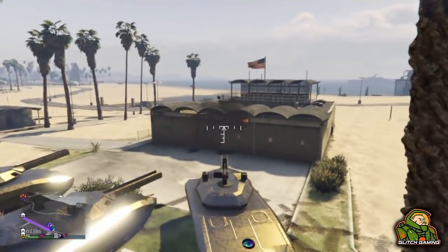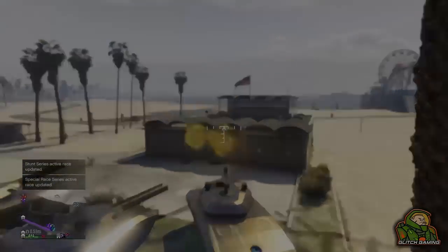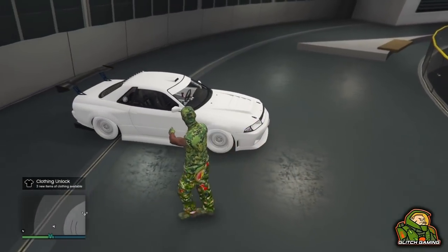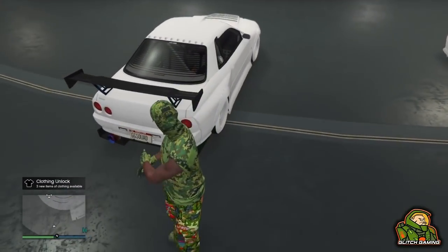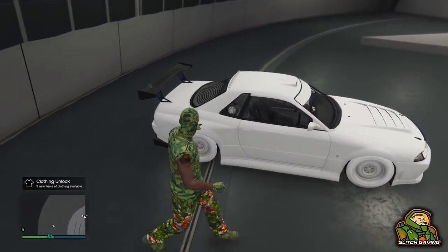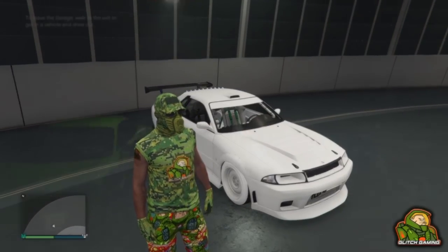Now in the facility, I'm not sure if it has to be full or not, but you do need the car that you want to duplicate inside the facility. The Benny's cars are the best — the Elegy Retro Custom — because they're the only ones that sell, and it does need to have a custom plate on it, so make sure you have custom plates on the cars you're duplicating.